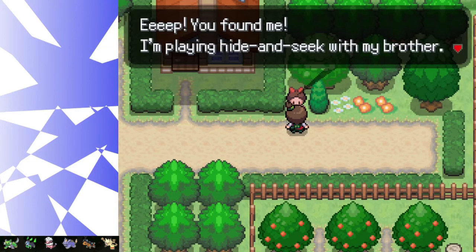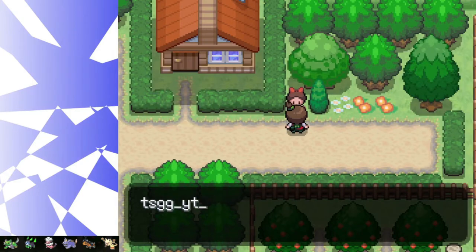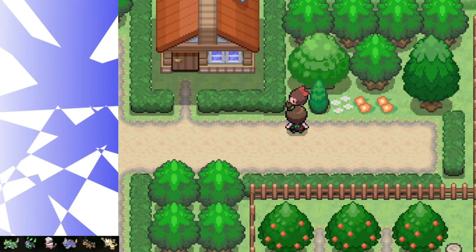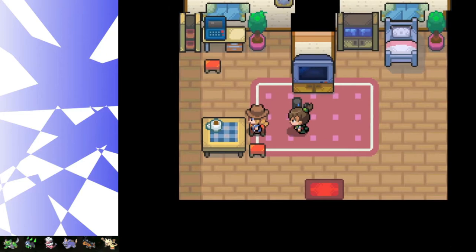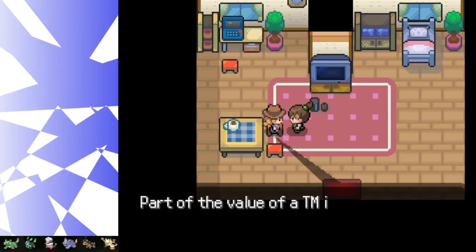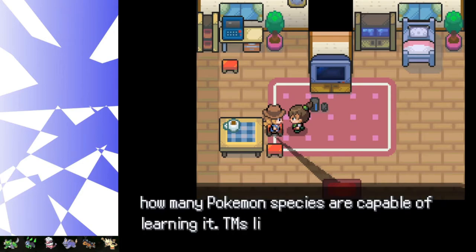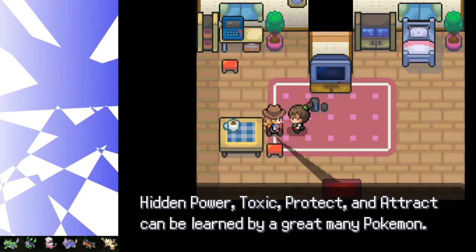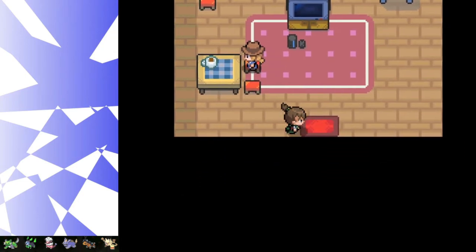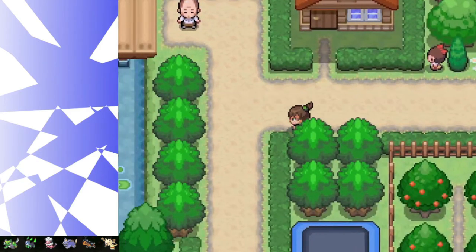"Life is best when people come together in harmony — I think that's the god's will." I think this is the sister! "You found me. I'm playing hide and seek with my brother — I'm not telling him where I am. Here, I'll give you a berry. Please keep quiet." I could go back and tell him and get more berries, but let me see. Actually, we'll find the dude and tell him where his sister is. Now where was he?